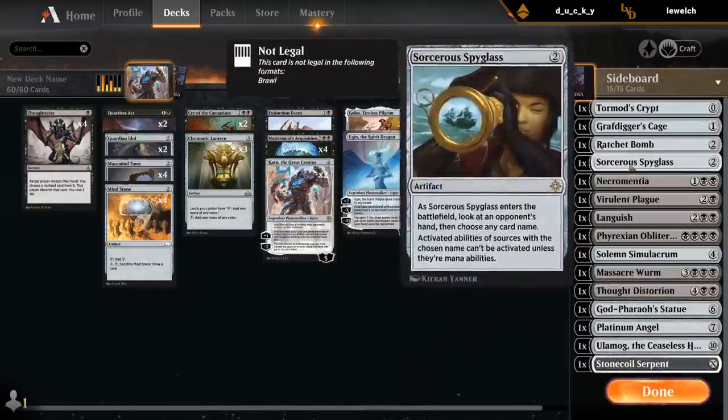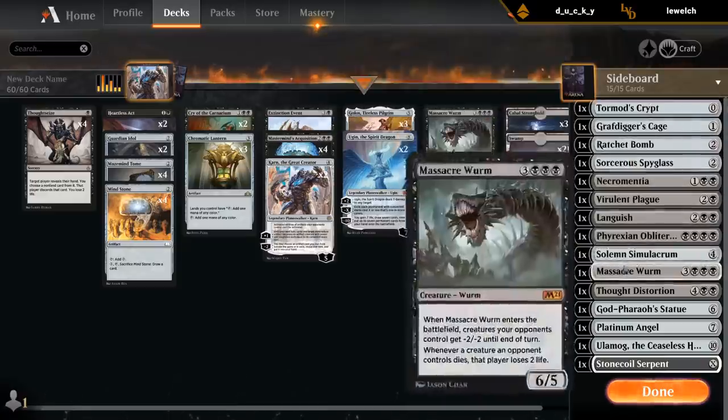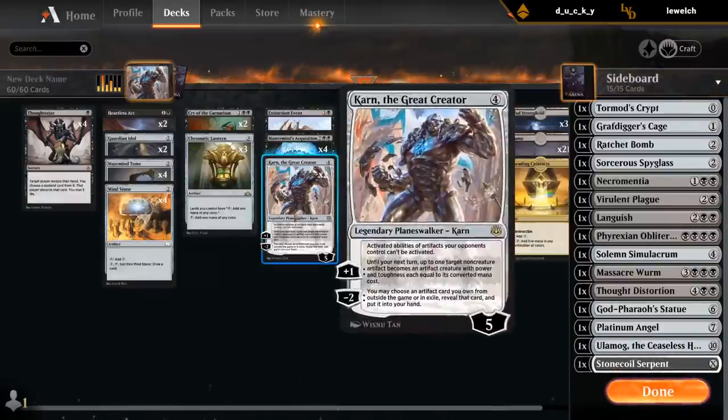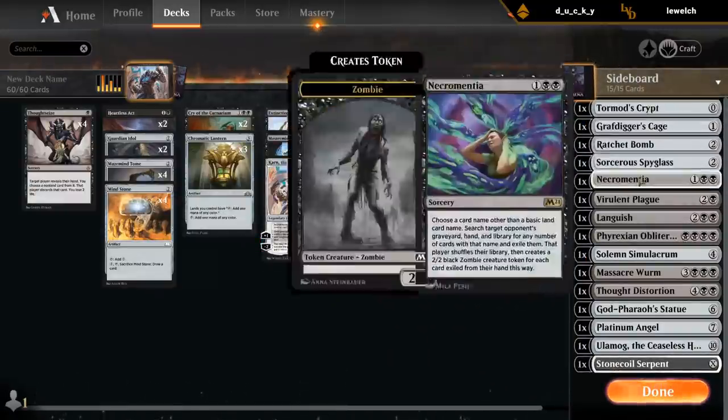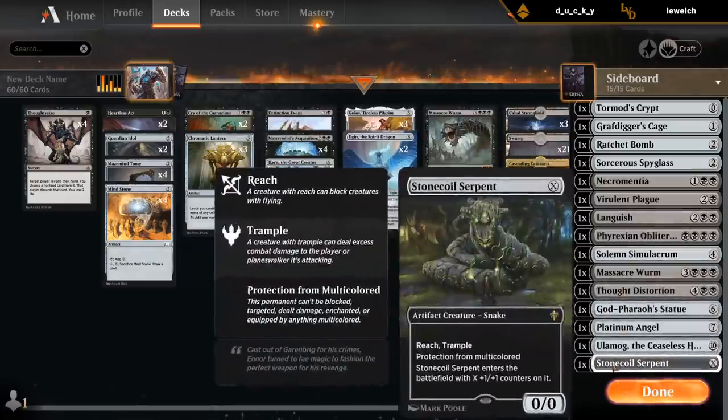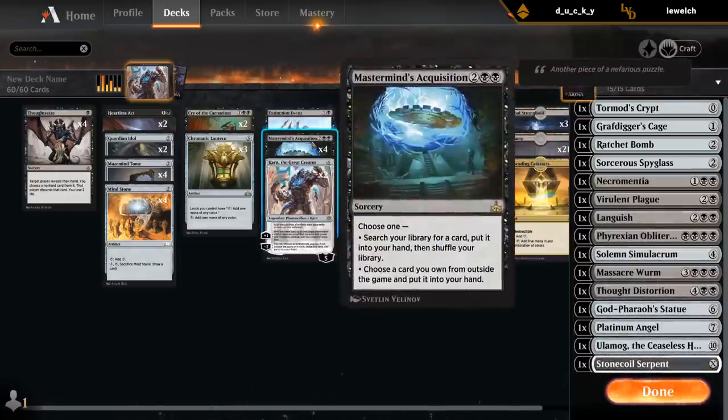Pretty happy with this. We've got eight artifacts to get with Karn, and then seven additional non-artifact spells to get with Acquisition — which of course can also get stuff from the main deck. The one thing we don't have is a way of making use of Thoughtseize in the late game if it's stuck in our hand and the opponent's already empty-handed. We don't have any real discard outlets.